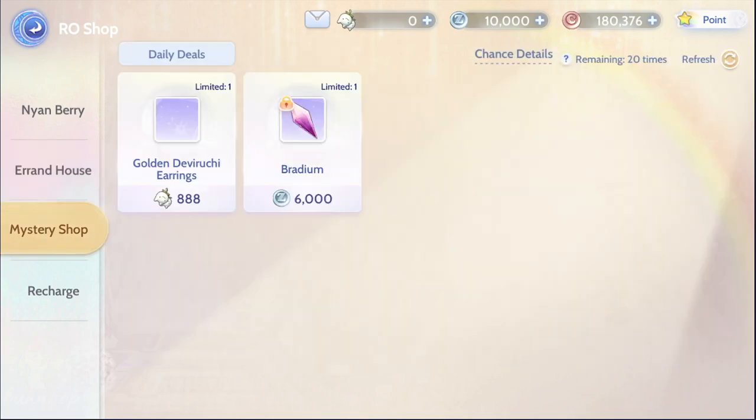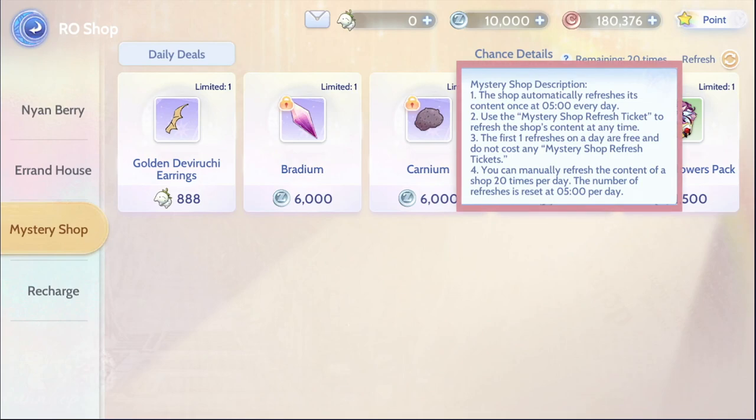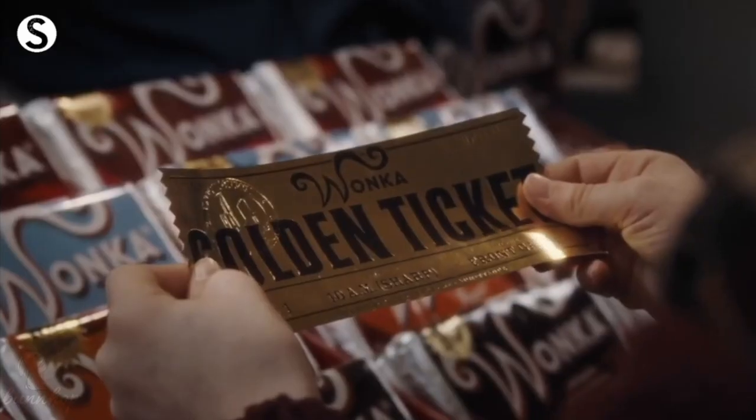The Errant House is where you can buy items with either your Zenies or Eden Coins. The Mystery Shop is where you'll find crafting materials and other valuable items. The list of available items changes daily and can be refreshed up to 20 times each day. The first refresh of each day is free, while the rest requires one Mystery Shop refresh ticket, aka the golden ticket.